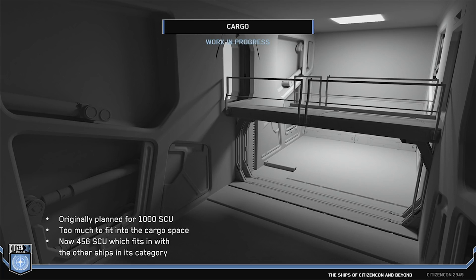Cargo pods have had some big changes. They're still swappable — the default version comes with these cargo pods, but down the line we're going to let you swap them out for other types of modules. They're similarly designed to the ones on the Caterpillar, with a gantry up top. The original concepts had openings beyond the faces connecting them — great when on the ground, but completely useless in space. So whilst these are recessed inside the ship, they do double clamshell open, so the bottom can open and you can access these whilst in space.